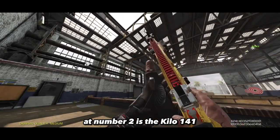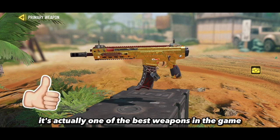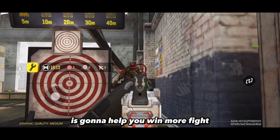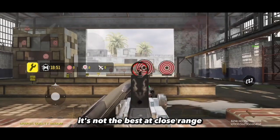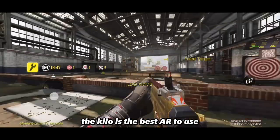At number 2 is the Kilo 141. Not only is the Kilo one of the best ARs in the game, it's actually one of the best weapons in the game. The damage on this AR is extremely high, which of course is going to help you win more fights. And the Kilo has a very low recoil which helps you kill enemies at long range. It's not the best at close range but in medium to long range, the Kilo is the best AR to use.